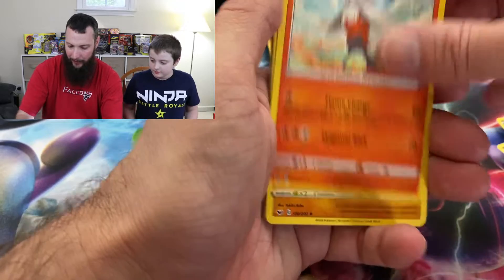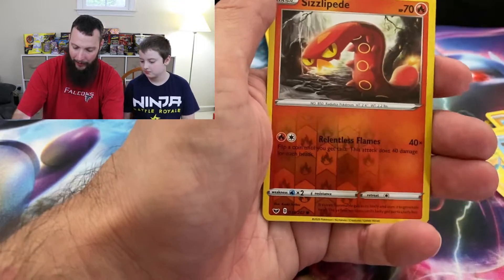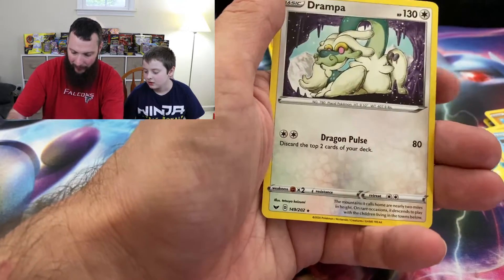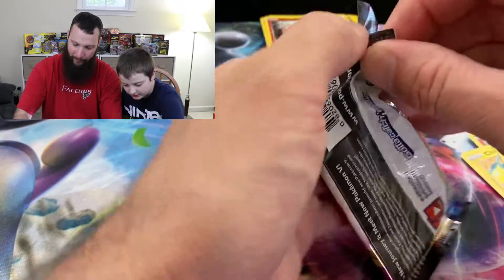So we got an Energy, Vitality Band, Reboot, Sudowoodo, Vulpix, Nickit, Baltoy, Chinchue, Krabby, Sizzlipede — again, I feel like we just got that — and a Drompa. That's the stage one.